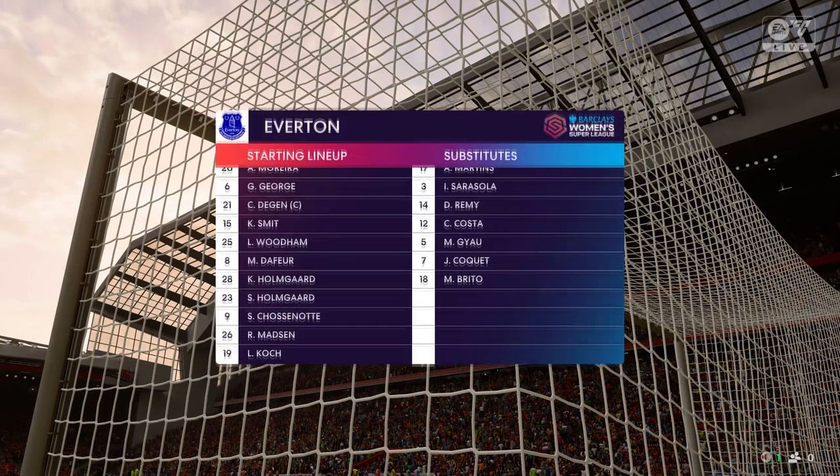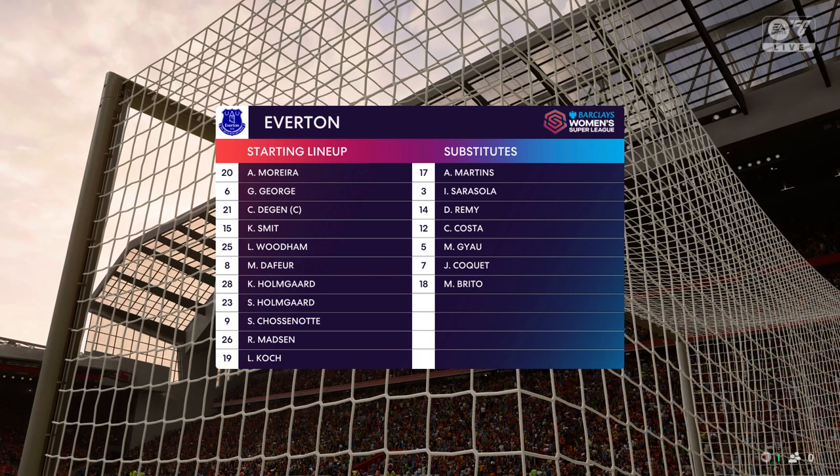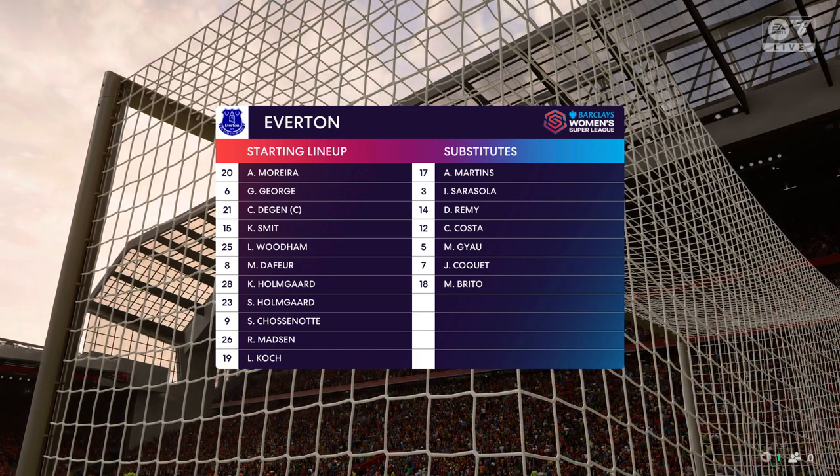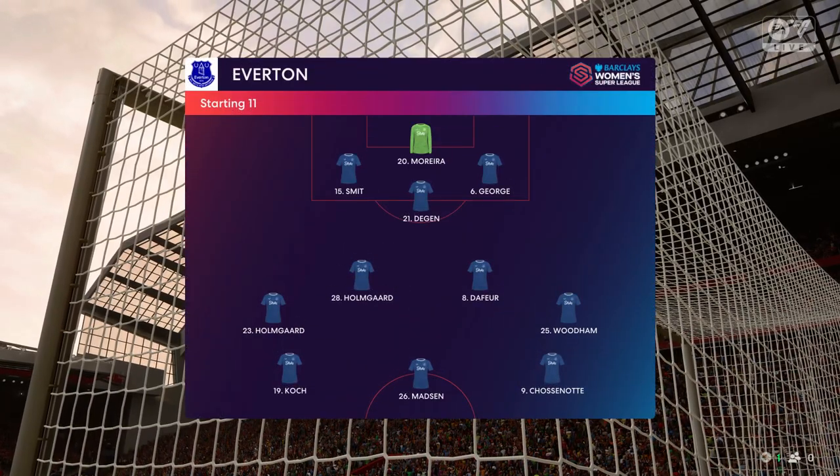Here's the team for Everton — a back three, a diamond in midfield, and three up front. On paper it looks a fairly attacking 3-4-3, but they might be vulnerable down the sides of their centre-halves, particularly when counter-attacked.